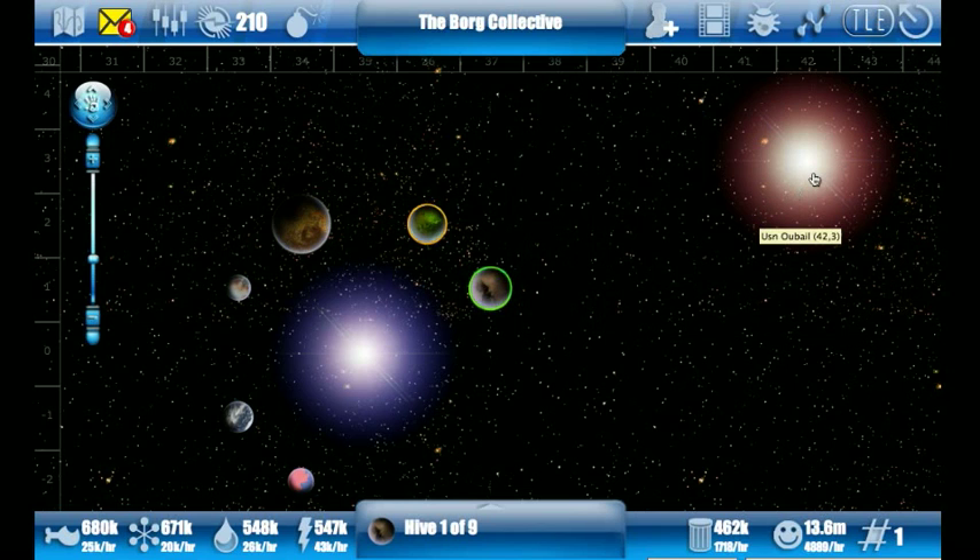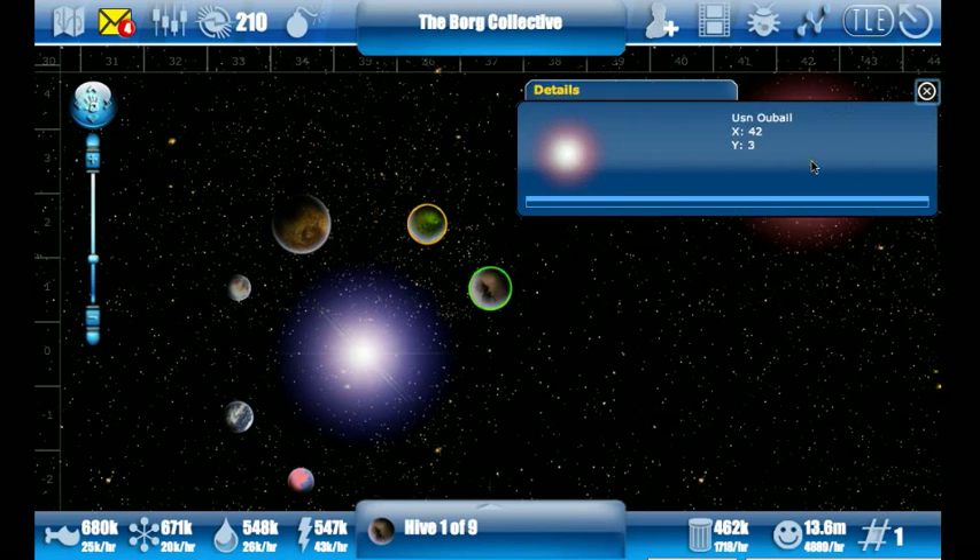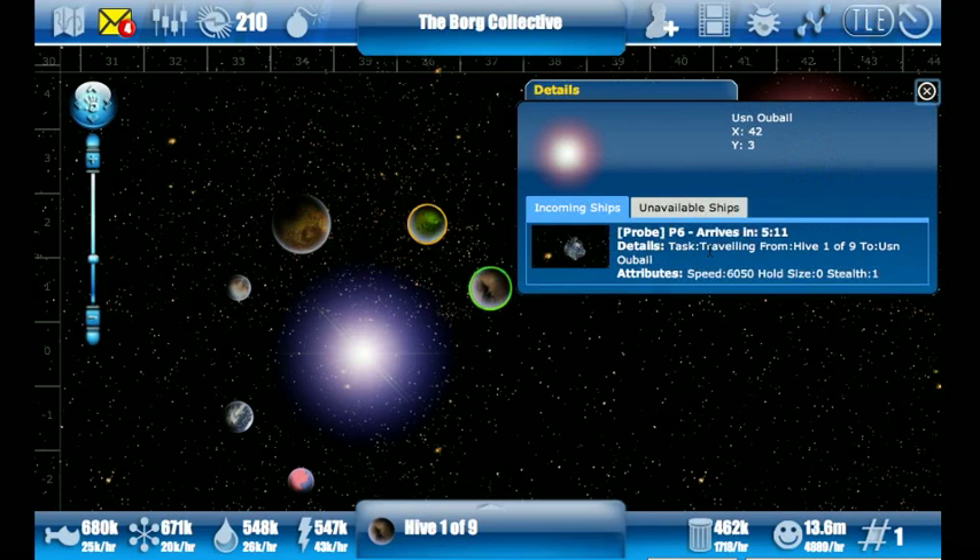Sending probes is very easy. If you want to check on the completion of that, simply click on the star again and it shows you the incoming ships. Five minutes from now that probe will arrive.